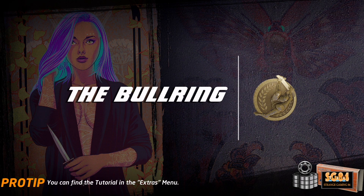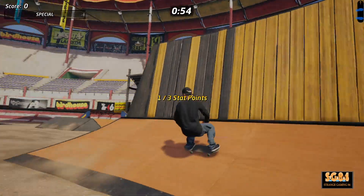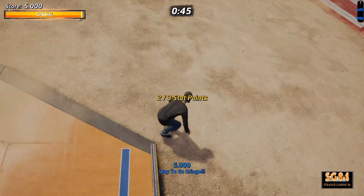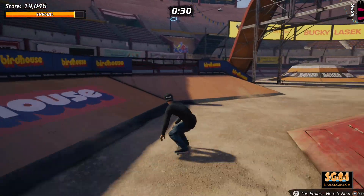The Bullring has the last three stat points to offer. The first is across the big half pipe — just jump off the ramp to get it. The second is in the loop; stay on the right of this and you will get it. The third is way up in the stands — I took the long way round but feel free to go the other way.